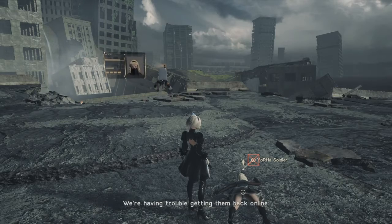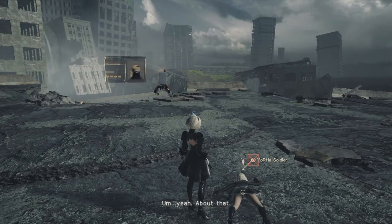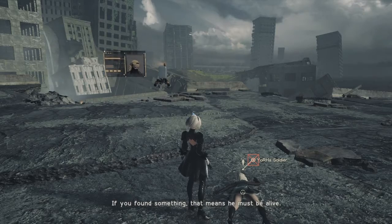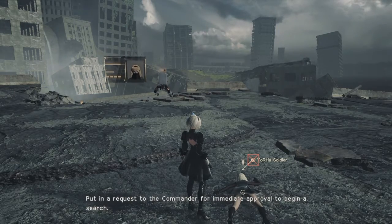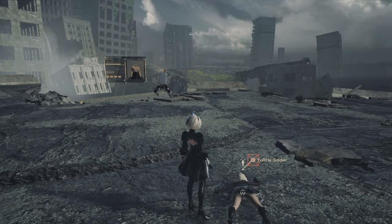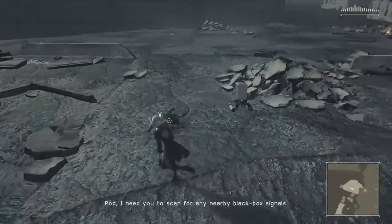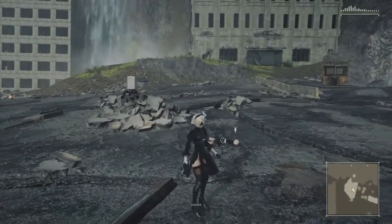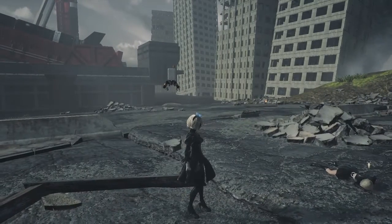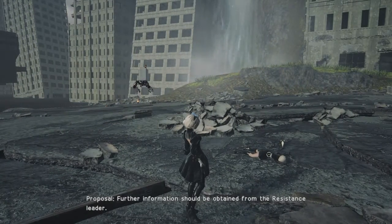The EMP strikes knocked out comms all across the region, so data uploading is currently unavailable in some areas. As for 9S — we picked up a faint black box reading, but it wasn't strong enough to lock down his position. If you found something, that means he must be alive. Put in a request for immediate approval to begin a search. Actually, the commander has already ordered us to prioritize tracking surviving YoRHa members. A dynamic scanner may be located in the resistance camp — further information should be obtained from the resistance leader.